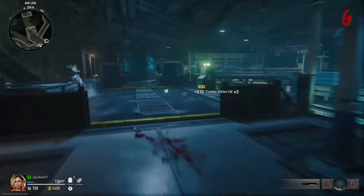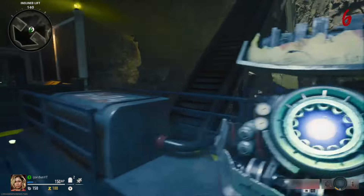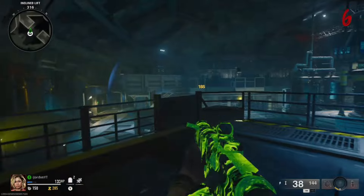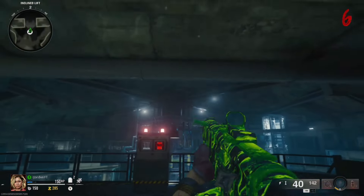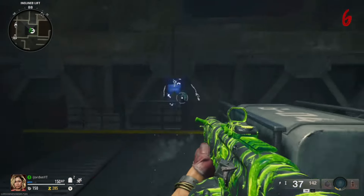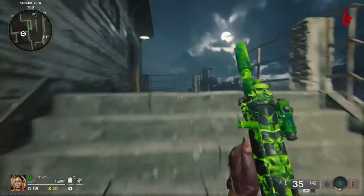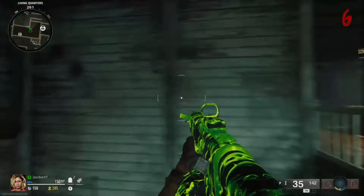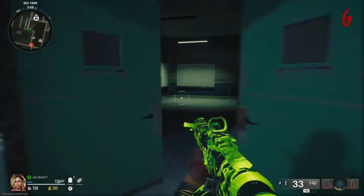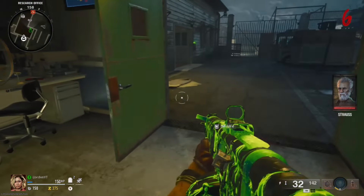Come back to the Pack-a-Punch platform and pay 500 essence to get it to ascend to the top. While it's ascending, there are three power boxes you have to shoot with your deadwire ammo mod weapon. The first one is in this window, then it moves to the one on the left, then the one at the top. If you shot all three successfully, come into the living quarters, shoot the boxes there to open the room, kill the zombie, and pick up the FOB that drops.